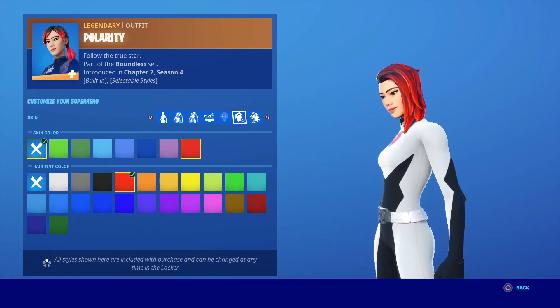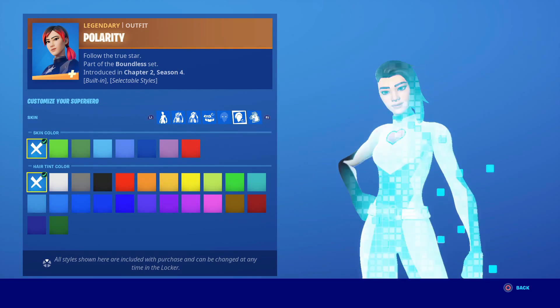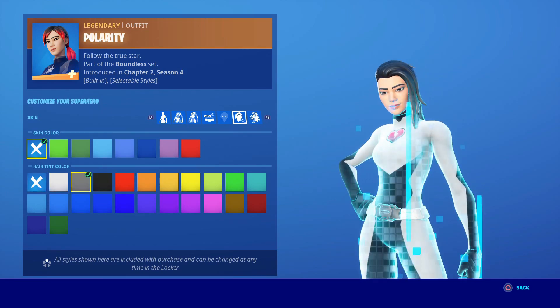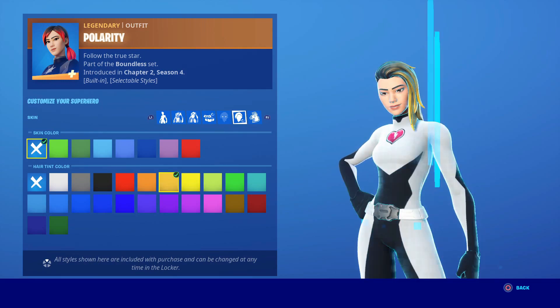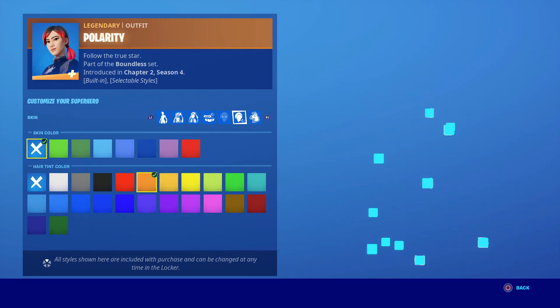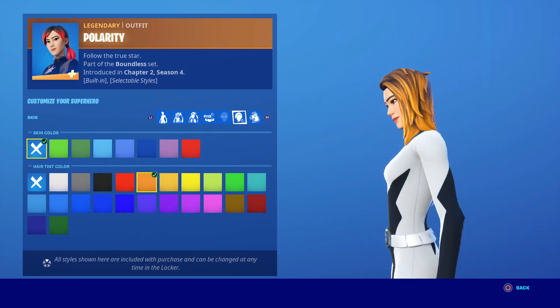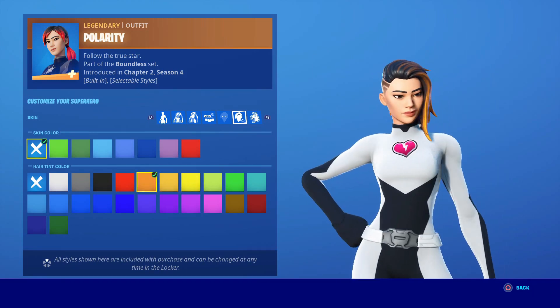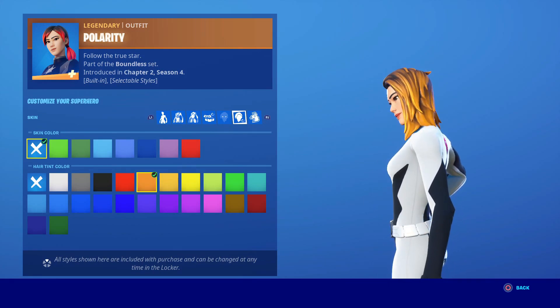We can change the skin color but we don't need it. We can change the hair color — I'm gonna go for a little bit orangey. I think her hair is like that, I'm not sure how her hair is, but yeah.